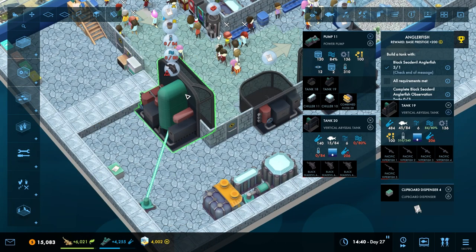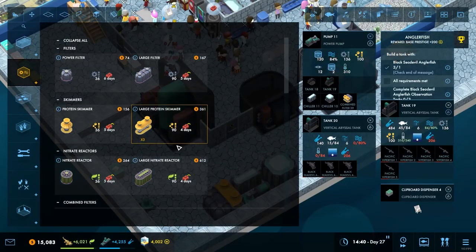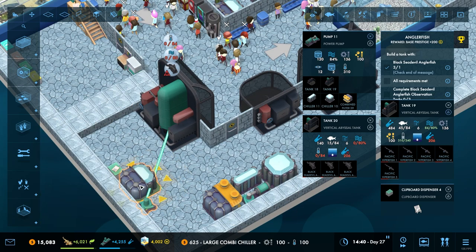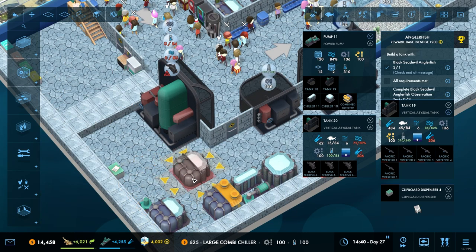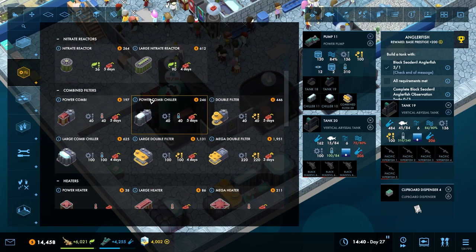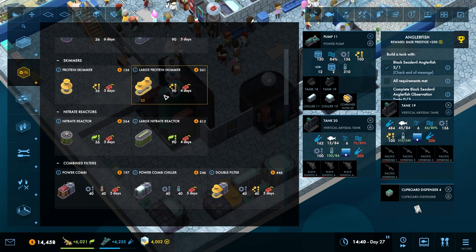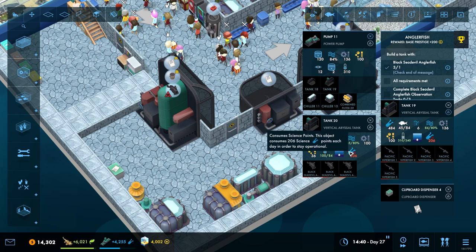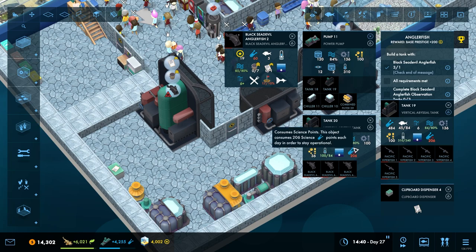This one just needs a chilled setup — it isn't a fully frozen one. Can we go with that? Will that be enough? Thinking about it, not quite. That'll have to get us over the edge — it is magic. Consumes 206 science points. We're only getting 181 back, so we're actually losing science with that one.